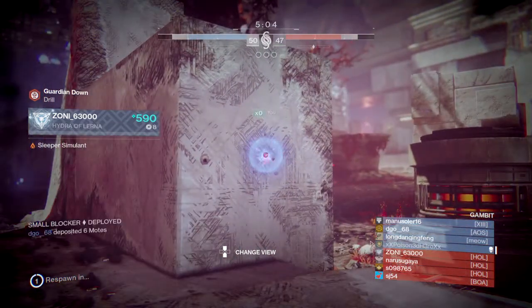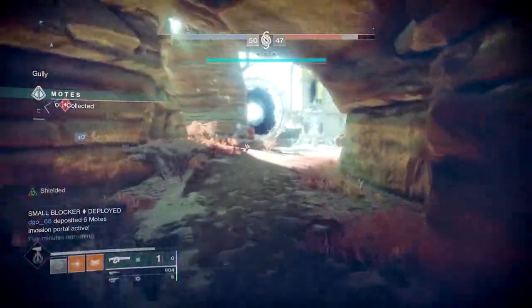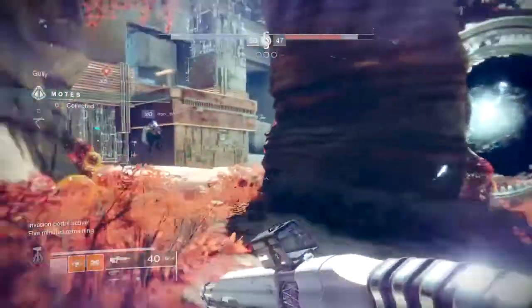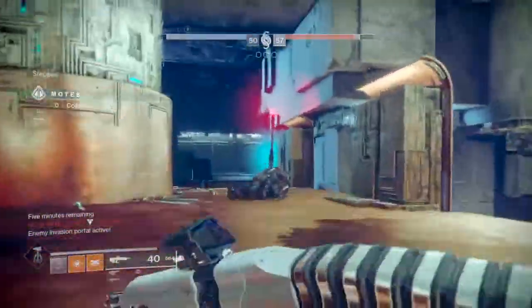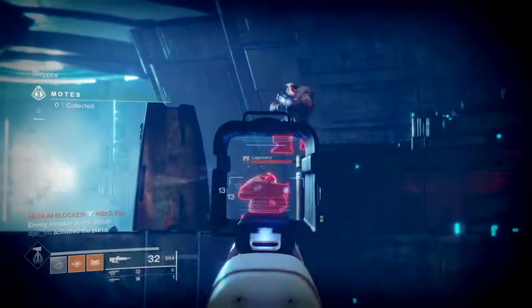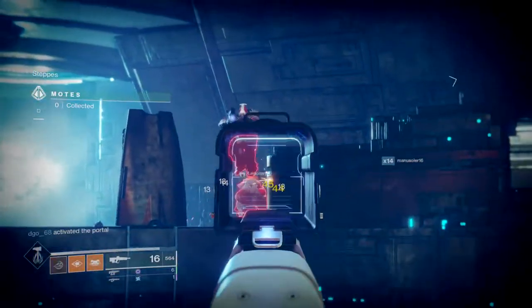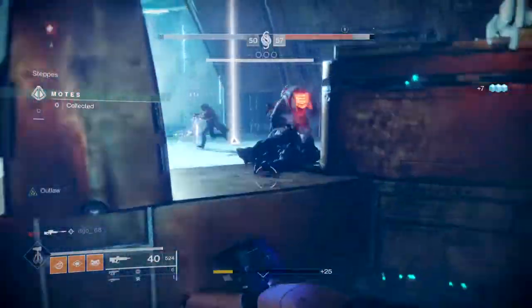While waiting to invade you can help your team clear adds and deposit motes, but when you're ready to invade, make sure you don't have any motes on you. If you die with 5, 10, or even 15 motes, they're gone for good and it puts your team back in terms of points. It's advised to invade with nothing on you — that way, even if you die, it doesn't set your team back.